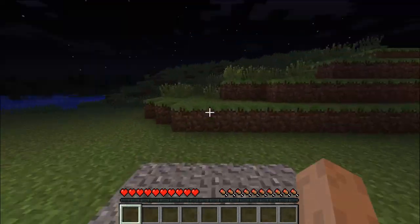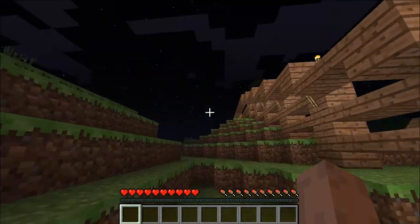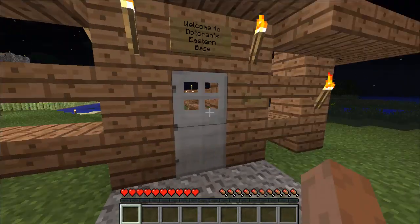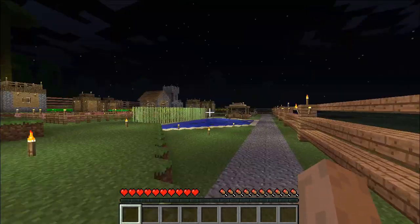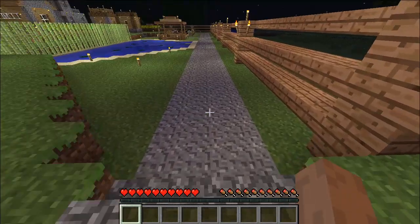I didn't see any bad guys so we should be good. I also place torches now and then on the posts on the outside, which throws off a little bit more light on the outside. Welcome to Dodderan's eastern base! We've only got about nine more minutes, so we'll just take a quick look to see what we've got here.